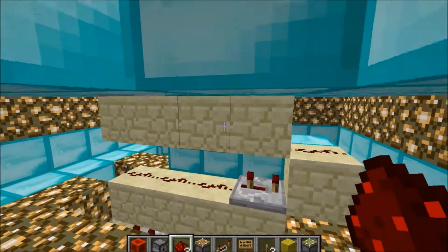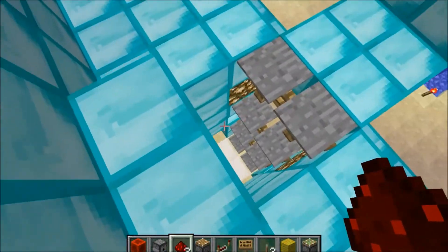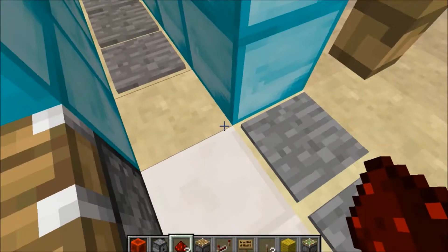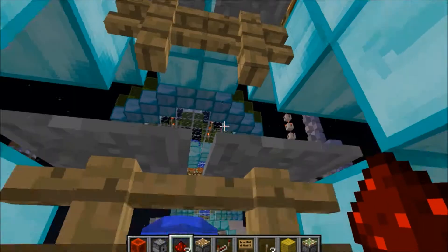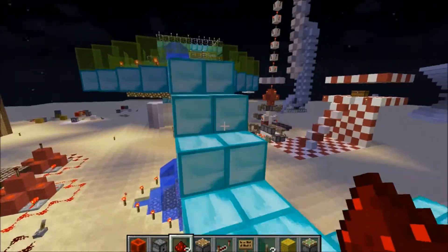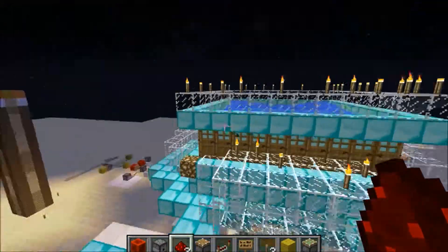It just goes fully up until it comes to here like that. There's a sticky piston behind these pistons — these ones push up, the sticky pistons push forward. So you gotta stand in the middle; you gotta have fences here so it pushes you up in the middle of both. There you go — keep holding forward, pushes you there, and then I just walk to my little fountain and around to my iron golem farm.